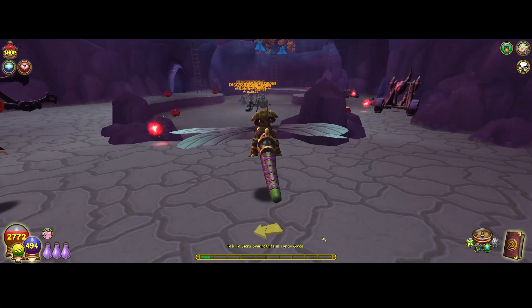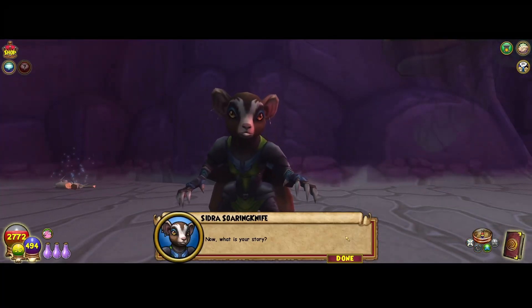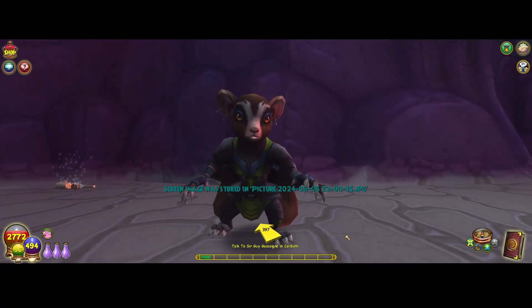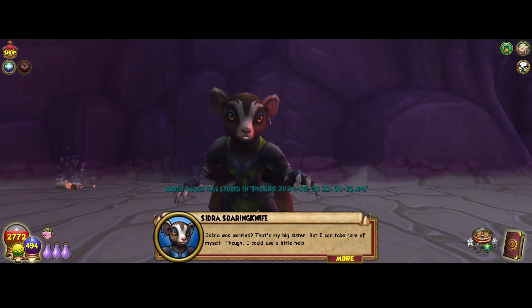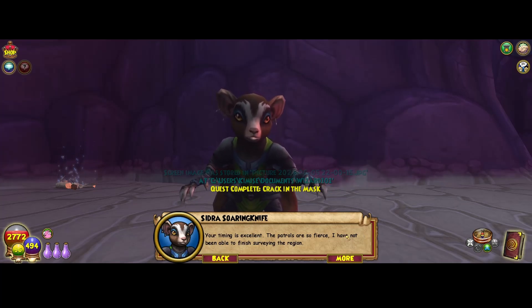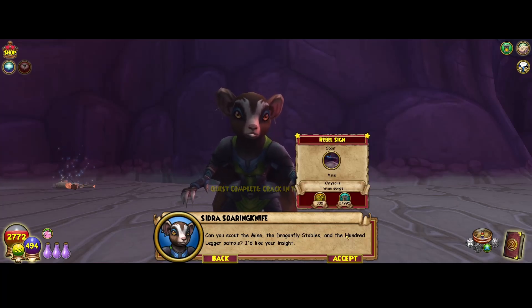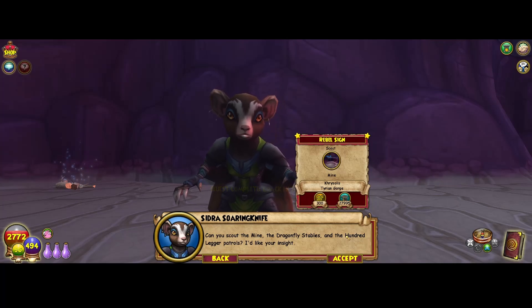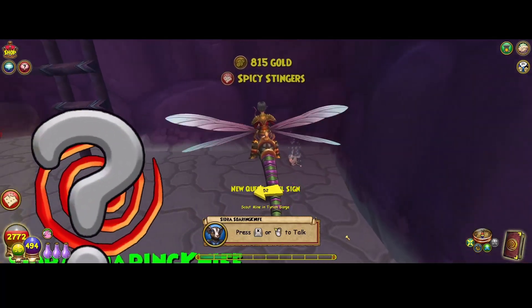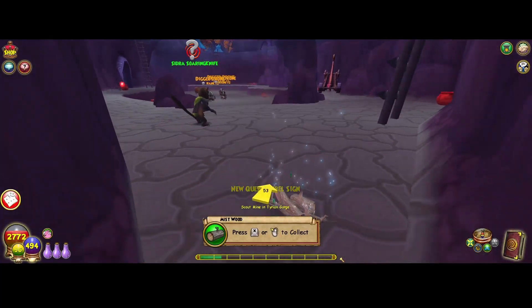Let's go find Sidra — there she is. Now, what is your story? Saba was worried? That's my big sister, but I can take care of myself — though I could use a little help. Your timing is excellent. The patrols are so fierce, I have not been able to finish surveying the region. Can you scout the mine, the Dragonfly Stables, and the Hundred Legger Patrols? I'd like your insight. Let's do that — scout the mine, the Dragonfly Stables, and the Hundred Legger Patrols.